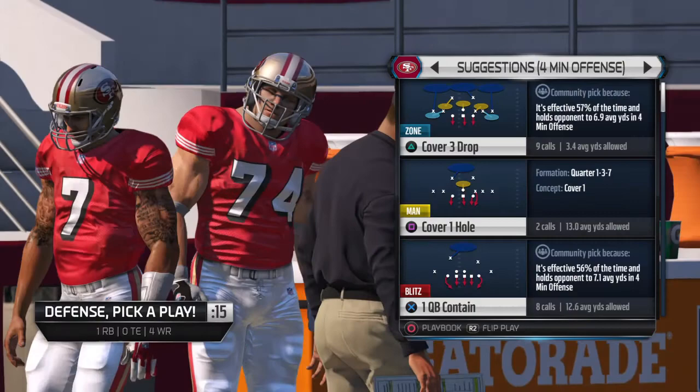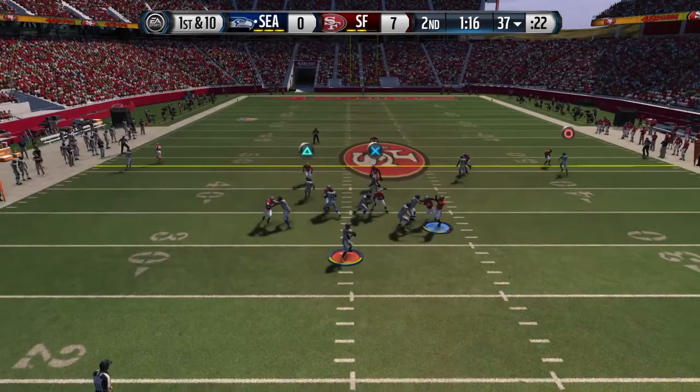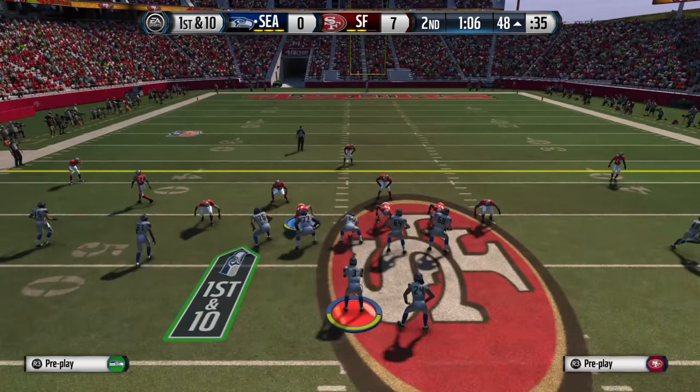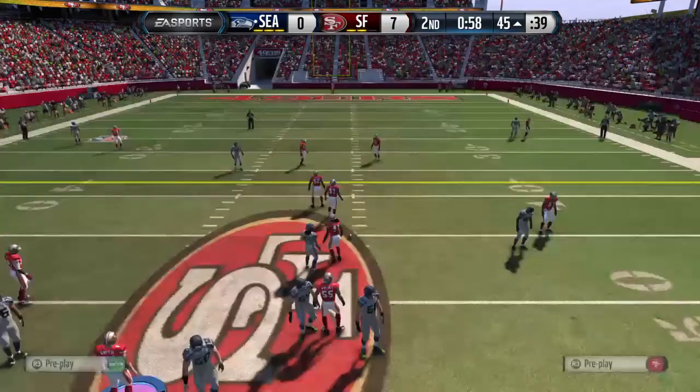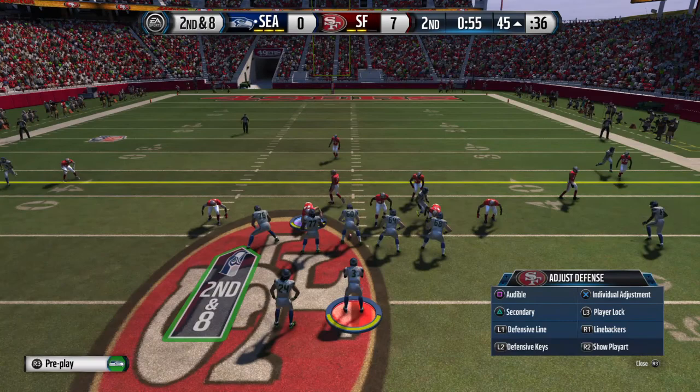The Seahawks come to the line starting the drive at the 37. Russell Wilson will take it from the gun — has his man. Reed's going to make the tackle. First down after the completion. Hurry up, two-minute offense. Wilson from the shotgun, looking right on this throw. Second down coming up. Wilson with the give — Lynch with an impressive run. The Seahawks call their first timeout.